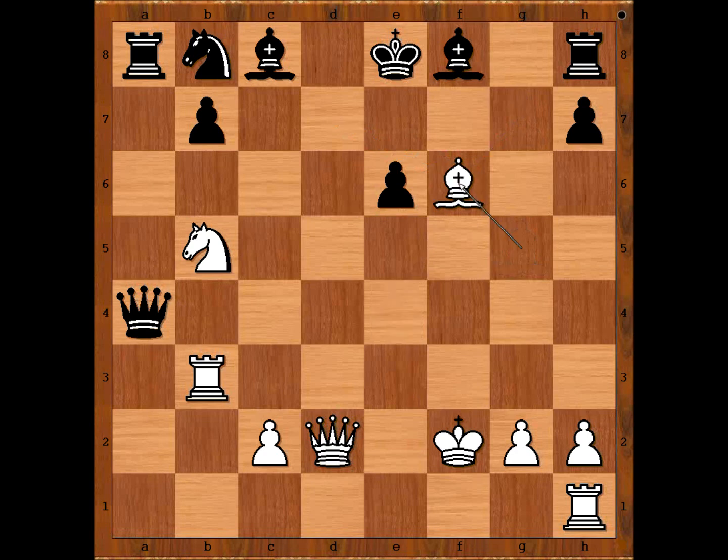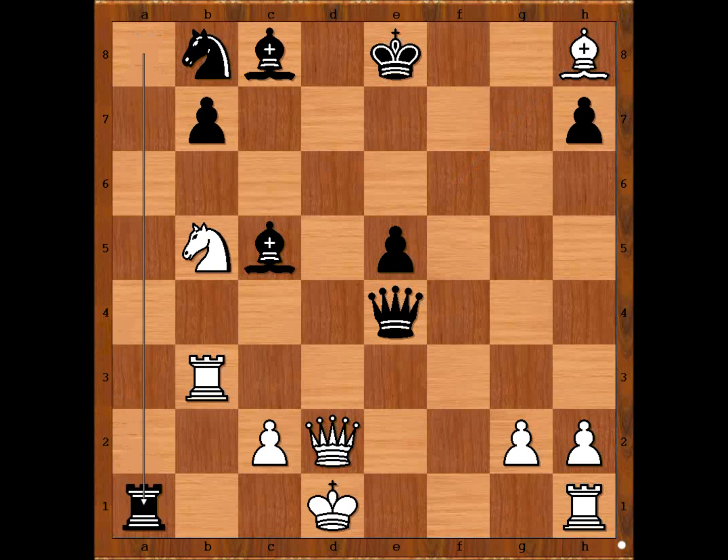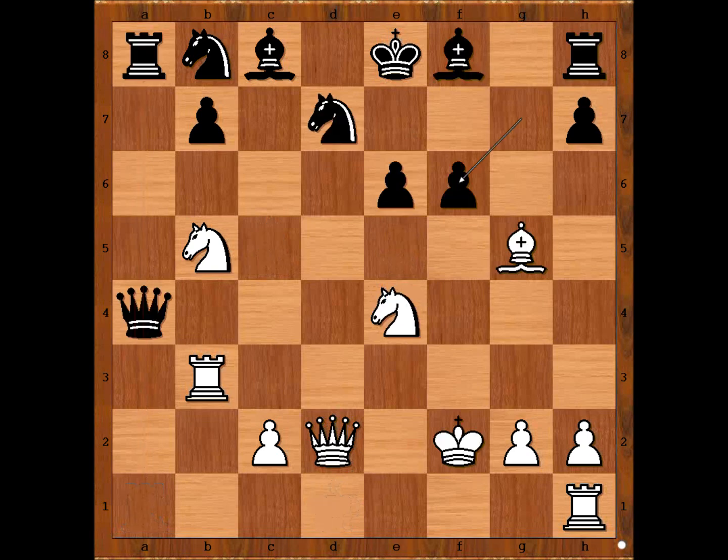Knight takes on f6 is also a good move. If knight takes on f6, g takes on f6, bishop takes on f6, bishop to c5 check, king to e1, queen to e4 check, king to d1, e5 — and black is fighting back. White can't even take the rook. Back to our game: g takes on f6 was played. You really can't blame Tolush because this looks like a great move. White needs a miracle now — and Tal found one.